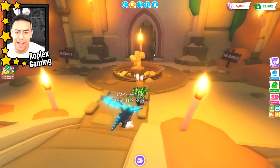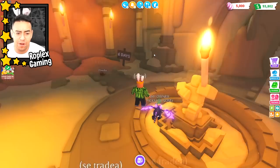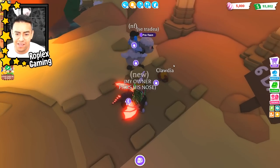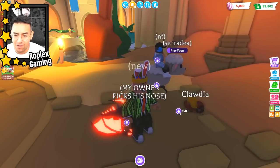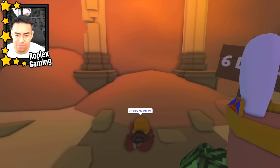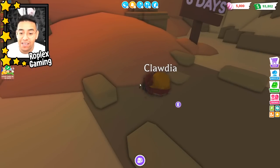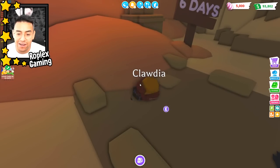Over here we have some things that open up in the future. Who is this? Oh, you can talk to - wait, what is that? I didn't see this before. Is that like a hermit crab? I think it is a hermit crab. It says 'I'll claw my way in.' Dude, what if this is like a hint? This might be a new pet right here.